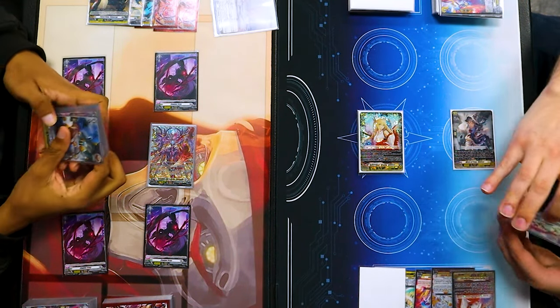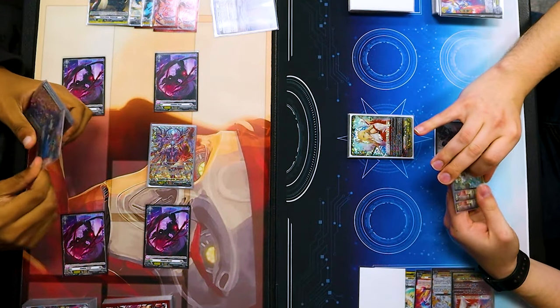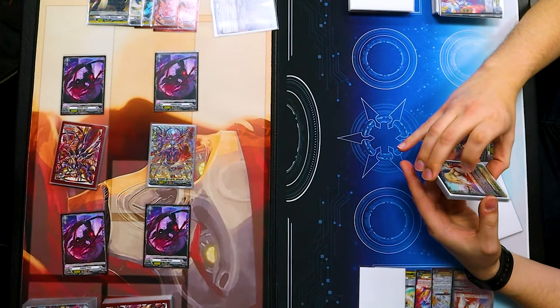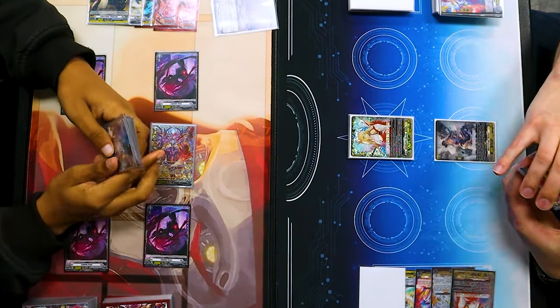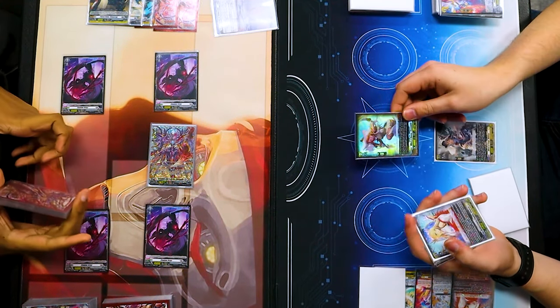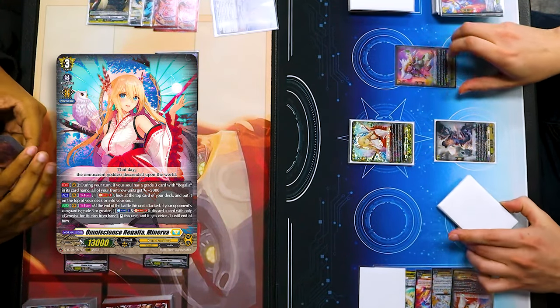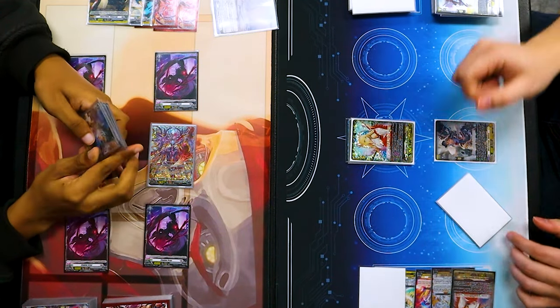No! I passed my turn to you, man. Draw. I'm considering running some of the old Orphist stuff — the great grade units are just like yeah, this is plus 10k guard if you have an Abyssal. Vanguard skill — Soul Blast 1, look at the top card, put it in the soul.